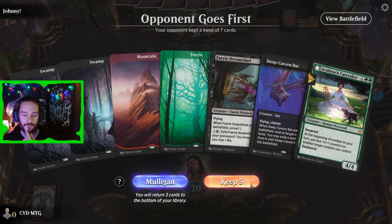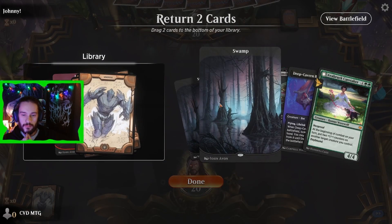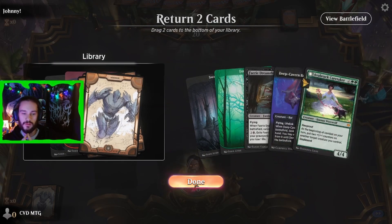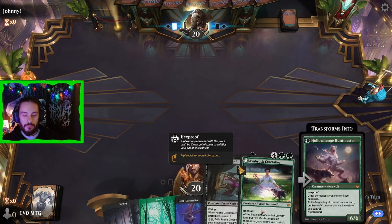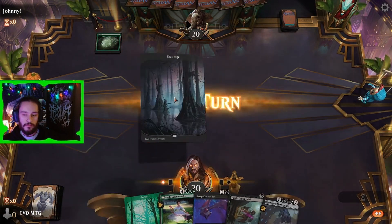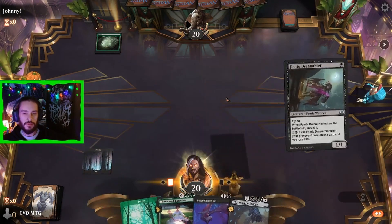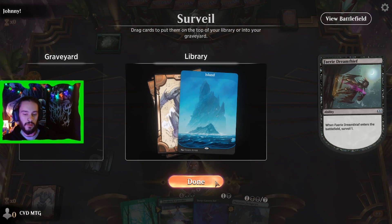After two mulligans, we end up with a keepable five. Two flyers and an Averbrot Caretaker to guide us home, as long as we draw some lands. We run 35 currently, so pretty good odds. We lead off with a Dream Thief who sees a land — not the right color, but we'll keep it anyways.